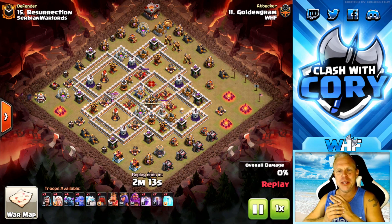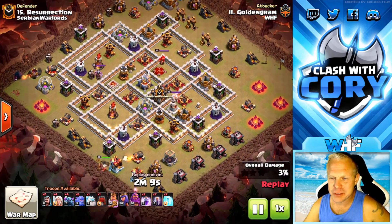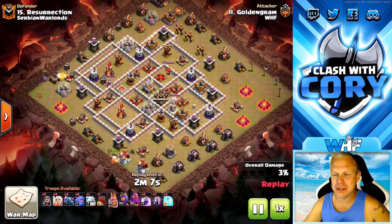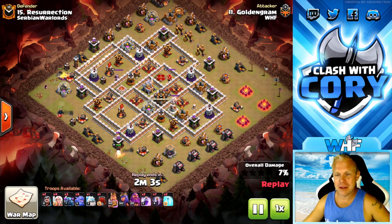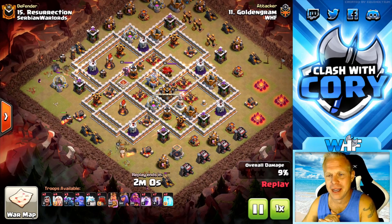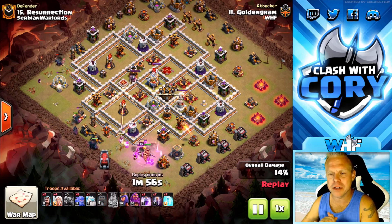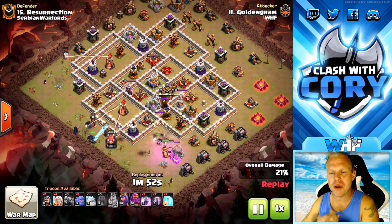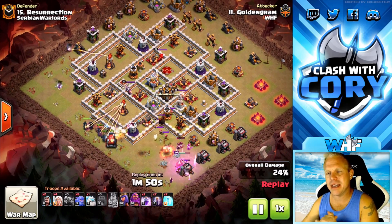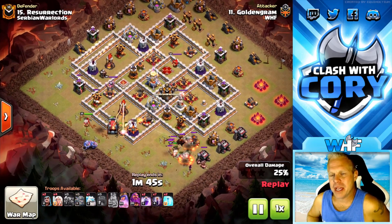For those of you that already know me, you're already going to know this was Pekka Bobat. At least for Town Hall 11, definitely my favorite attack strategy — this is still my favorite attack strategy overall. It just totally clicks with me. I was a big fan of Pekkas before Pekka Bobat ever even came out. They kept buffing them and buffing them, trying to bring them back into the mix, and now finally we've got great attack strategies that use them, like Pekka Bobat and Pekka Smash.